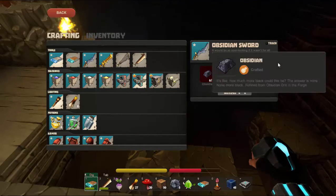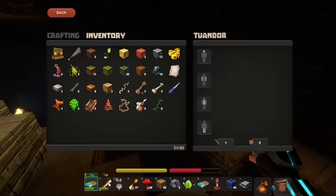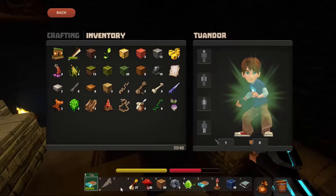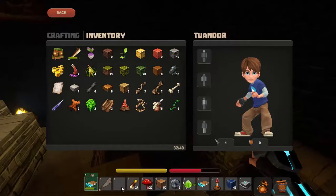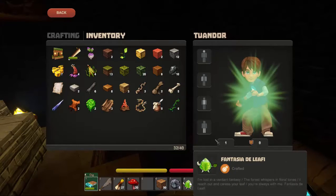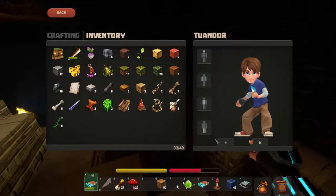I won't track obsidian just yet — until I get obsidian there's no point. But what I can do now is swap out the old sword and put this new stone one in. Much better. That's what I got from the chest — it gives you some sort of buff, I'm not sure what. And some TNT, which is good for blowing stuff up.